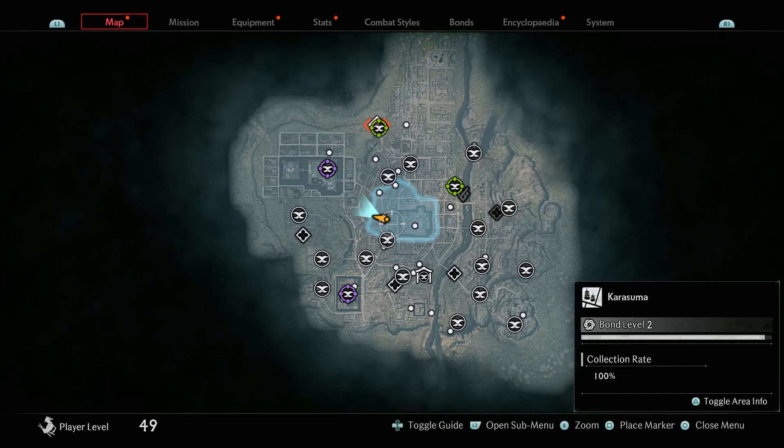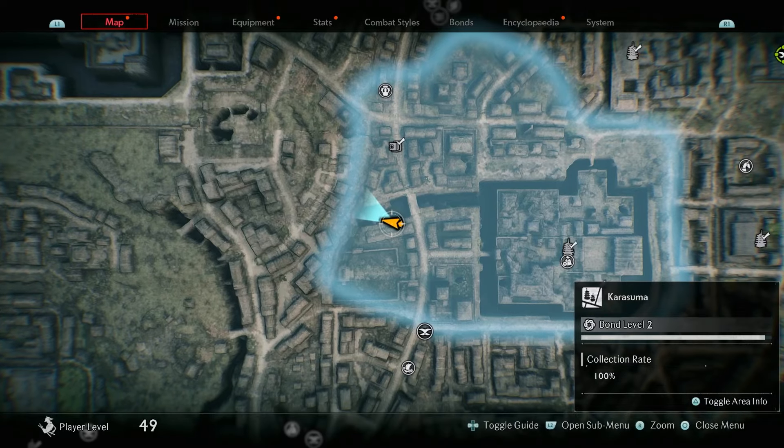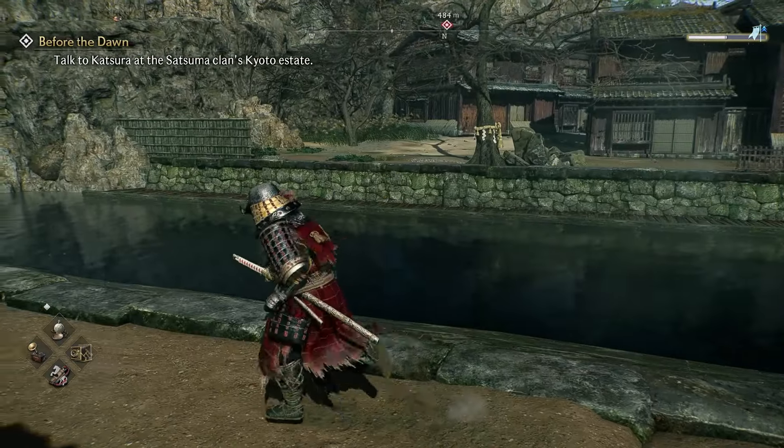The unarmed adept secret boss can only be found in the Kyoto region, which is the third region of the game. The entrance to the secret boss can be found in the Karasuma district, right over here on this marker. Once you are here, come to where I'm standing and you should see the ribbon trees indicating that the secret boss is near.